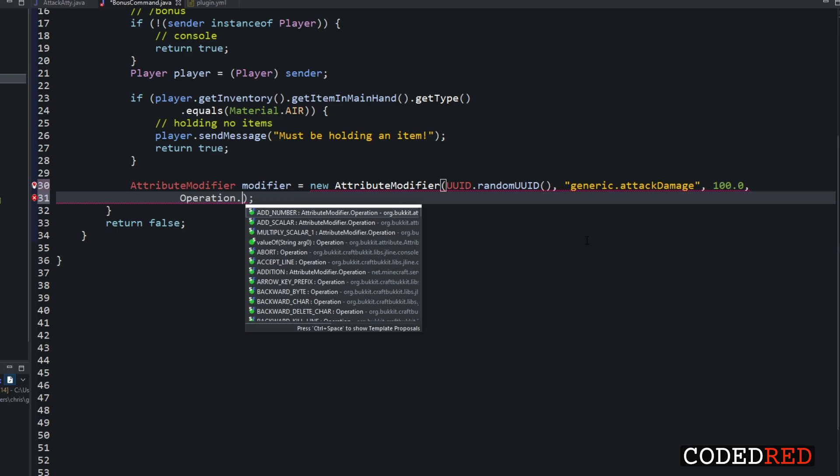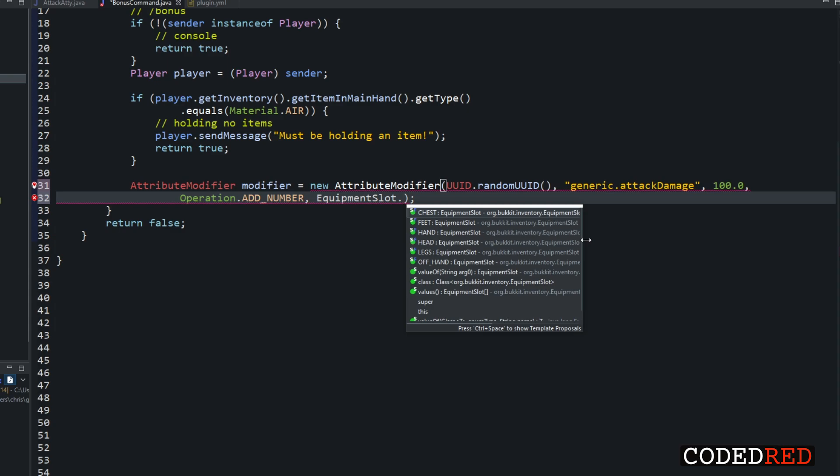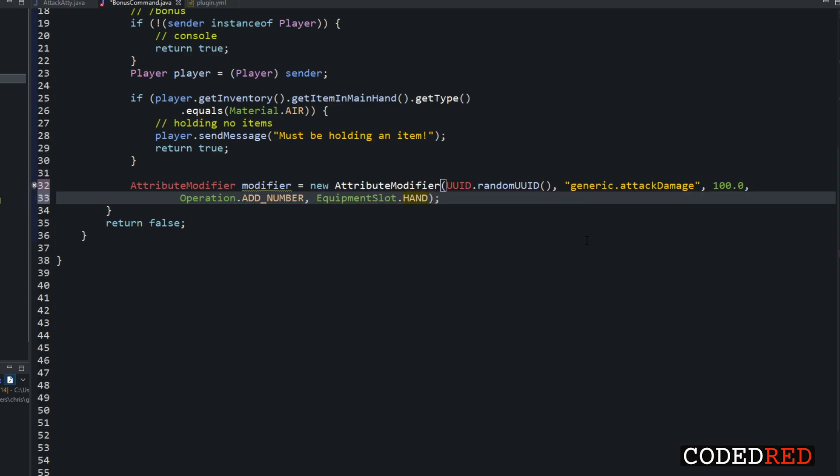For the operation, you type Operation dot and you'll see three options: ADD_NUMBER, ADD_SCALAR, and MULTIPLY_SCALAR. The reason I said the amount doesn't mean anything by itself is because you need to know: are we adding a number, multiplying by a scalar, etc.? We're adding a number, so use Operation.ADD_NUMBER. No more error messages. You can also optionally add one more argument: EquipmentSlot.HAND, since we're adding the attribute to the item in their hand.